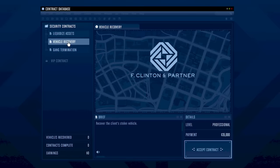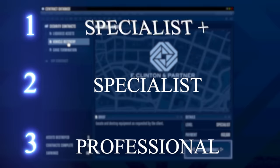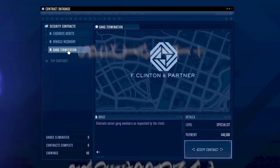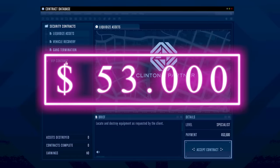Security contracts also pay pretty decently. If we scroll through, we can see there are three different difficulties: professional, specialist, and specialist plus. Professional is the lowest paying one. The specialist and specialist plus options will give us a bit more money. Right here, Liquidized Assets is going to pay us the most at $53,000. Let's quickly start one of these up and hopefully by the time we finish, we're ready to start our VIP contract.